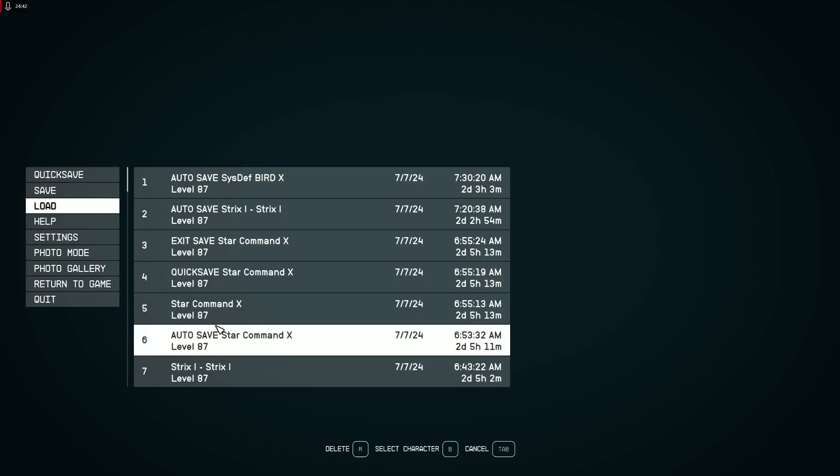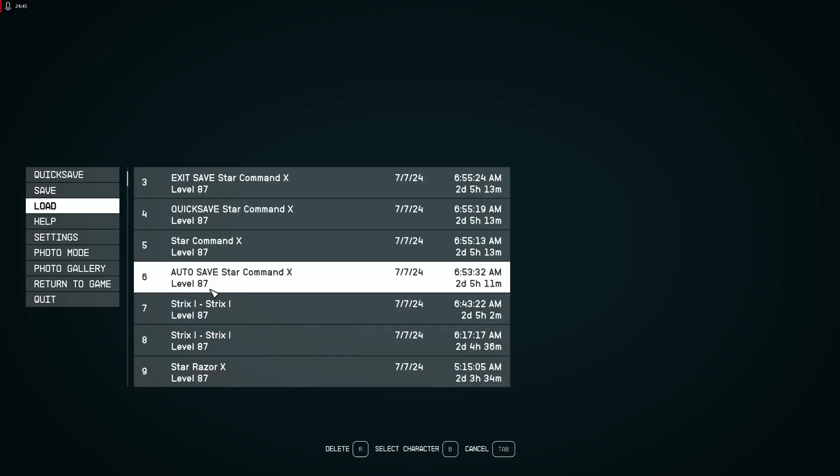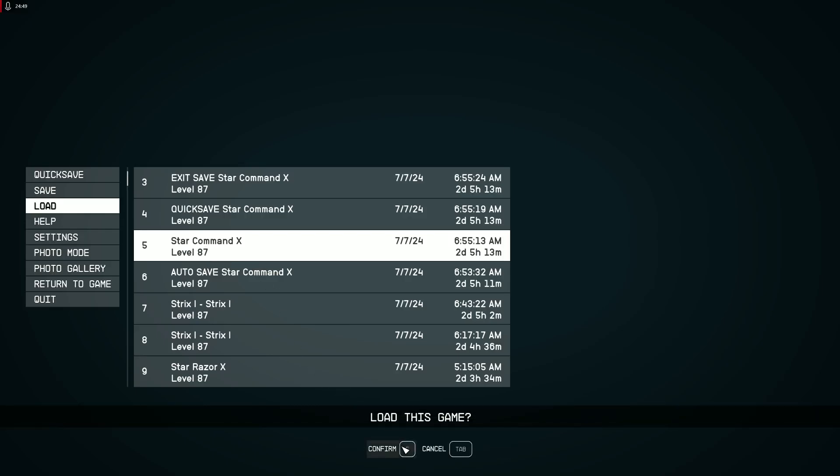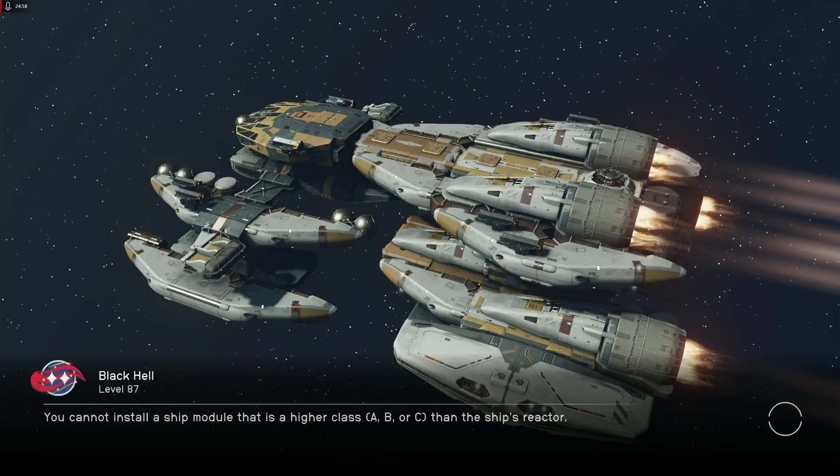Now let's load the Razor X 10 and the Razor 10 — and we have come to the Star Command 10, the final build of the Razor ship. This is one of my exotic ships — the Star Magus.